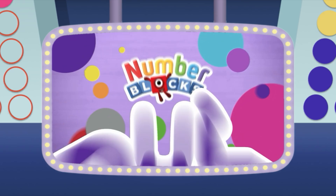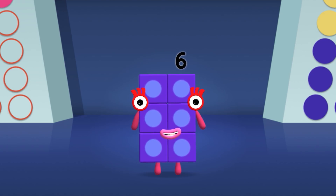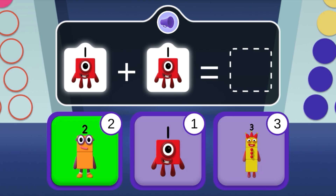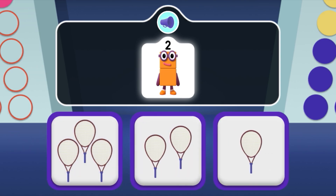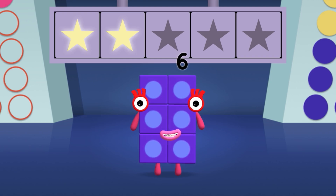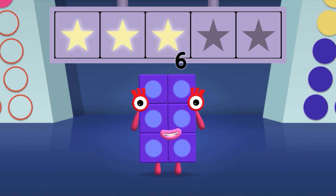Number Blocks Quiz! Hello there, it's me - number block six! Get ready to win my super shiny stars! Try the quiz and be a maths whiz! Tap on the right answer. If one finds another one, which number block do they make? It's two ones! Well done! You've won a super shiny star! Can you find two tennis rackets for number block two to play with? Woohoo! You won two super shiny stars! One has met another one - how many are there now? Hooray! You won three super shiny stars!